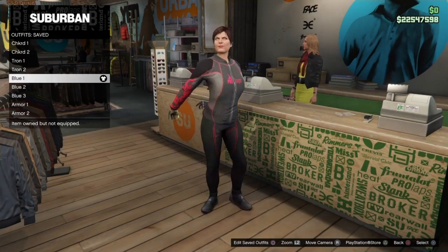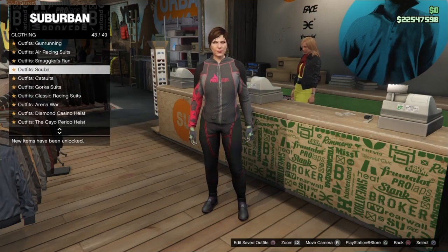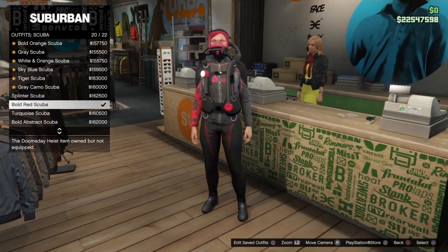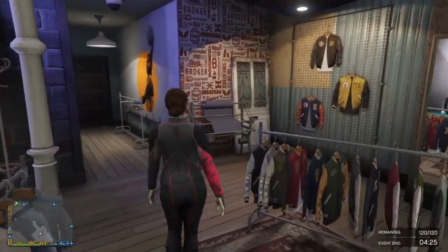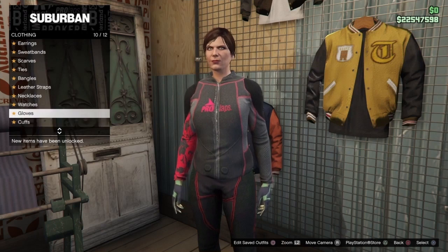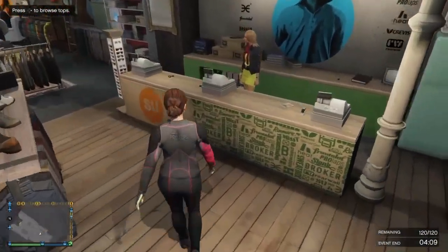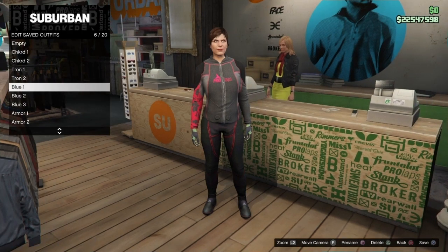For the Blue One outfit: back out, go down to Outfits, Scuba, and go all the way down and buy the Bolt Red Scuba. It is expensive, but if you want this outfit you need it. If you want to know how to make millions in GTA Online legitimately without money glitches, check the link in the description. Then go to Accessories, Gloves, and buy the Light Bullet Armor which we already bought. Go to the cashier and save this outfit named 'Blue Number One' in slot 6 out of 20.